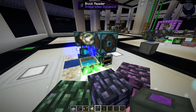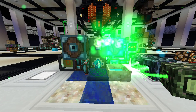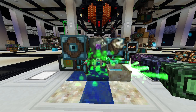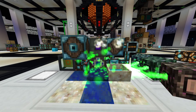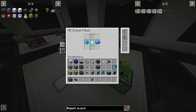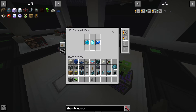Place particles and place an item collector with a filter to only pick up Terrasteel. Break the lever and the farm should start working. You can also connect an ME system to this farm using an export bus with a crafting card, so the farm will keep running continuously.